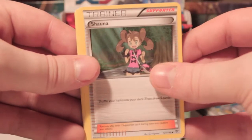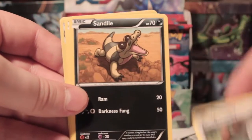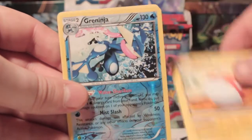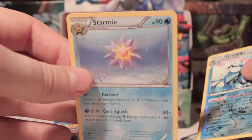So we've got Shauna, Volbeat, Cassius, Honedge, Froakie, Bunnelby, Sandile, Voltorb, Greninja Reverse — which is good — we've got two Greninjas, and a Starmie Rare. So the reverse was good there. Amazing.